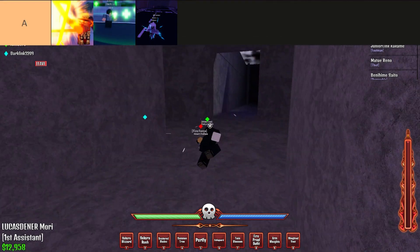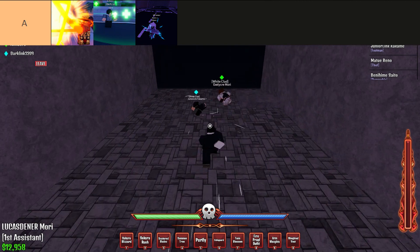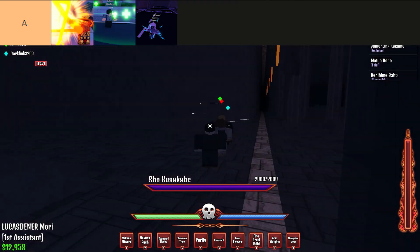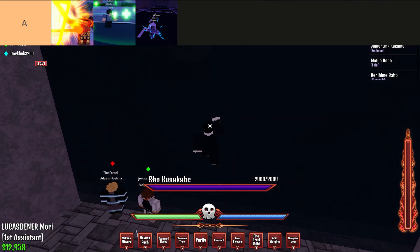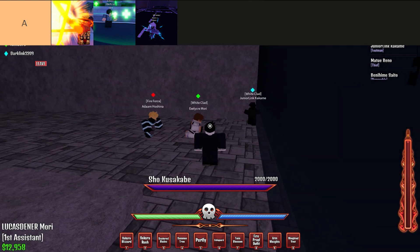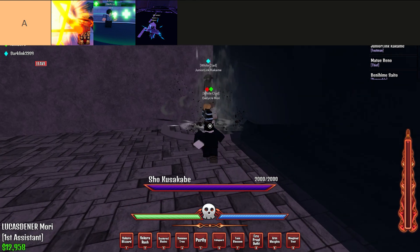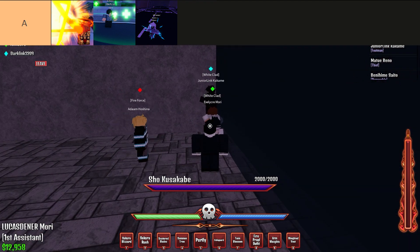Next is A tier. In A tier, I put Scientist, Priest, and Engineer. Scientist is pretty solid, especially the Spider form. If you get the Genos mode though, it is still a pretty good subclass. Priest would be in S tier, however it got nerfed — and it got nerfed hard. The heal now barely does anything, however the revive move and the passive are all still good. Engineers are mainly really good in PvP. The turret is insane for stun, and the grenade is also really good. The one downside is if you're fighting in a team, it is really easy to hit your team with it.